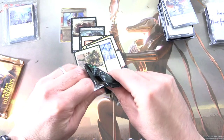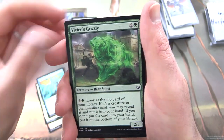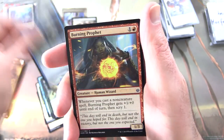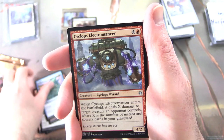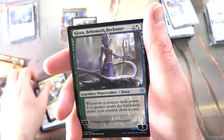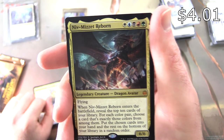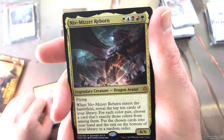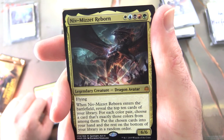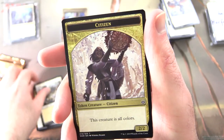On to War of the Spark — hoping for a rare or mythic Planeswalker. We've got Raging Kronch, Gideon's Sacrifice, Teferi's Time Twist, Vivien's Grizzly, Spark Reaper, Aven Eternal, Burning Prophet, Obnixilis's Cruelty, Jaya's Greeting — hello there sir — Totally Lost, and uncommons Cyclops Electromancer, Elite Guardmage, Curator, Behemoth Beckoner, Orzhov Planeswalker. And it's a mythic: Niv-Mizzet Reborn — he's coming back for seconds. Legendary creature dragon avatar, 6/6 with flying in every color. When he enters the battlefield, reveal the top ten cards of your library. For each color pair, choose a card that's exactly those colors from among them; put the chosen cards into your hand and the rest on the bottom of your library in random order. Planes and citizen token.